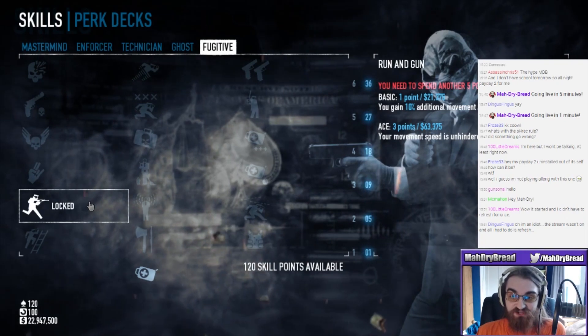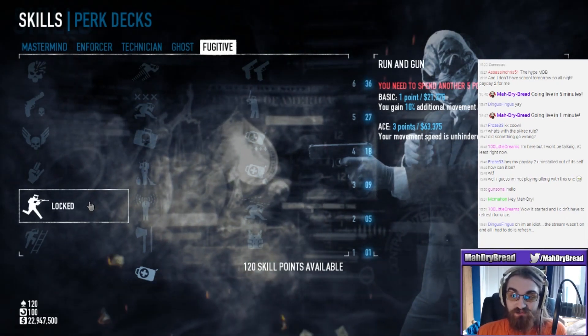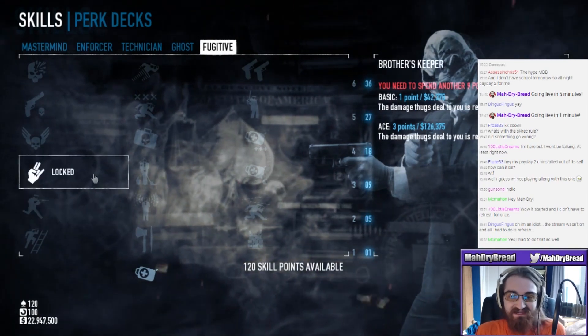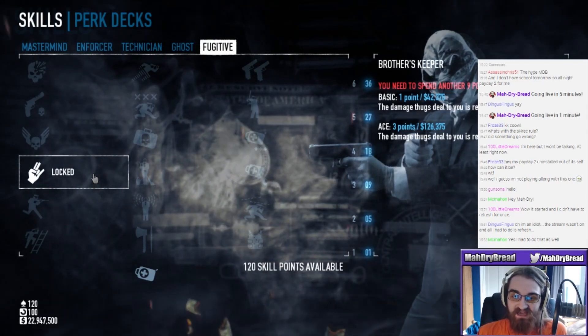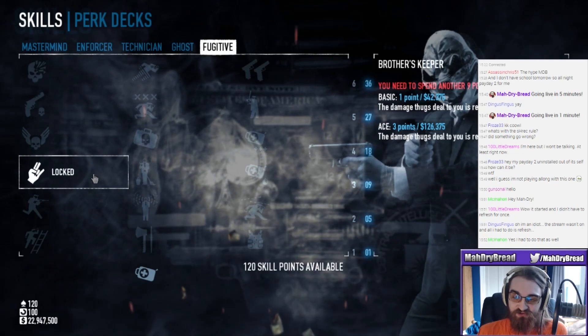Run and Gun - gain 10% additional movement speed. That's awesome. Aced - your movement speed is unhindered while using iron sights. That could be good. Brother's Keeper basic - the damage thugs deal to you is reduced by 10%. On aced, it's reduced by an additional 25%.